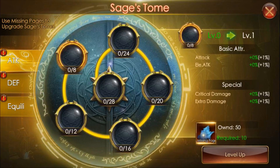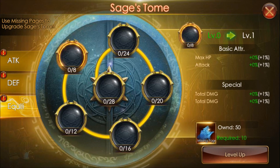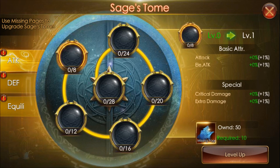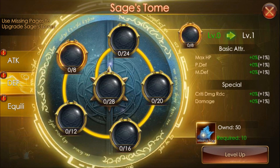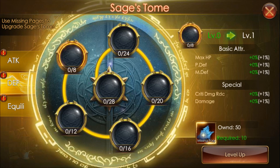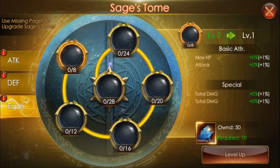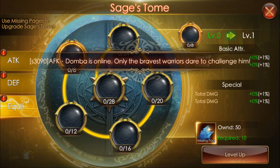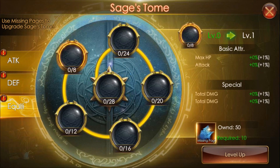For the Sage Dome, when you go in, there is one for Attack, Defense, and Equilibrium. Attack focuses more on offense, and Defense is more on passive defense like magic defense, crit deck, damage reduction and damage. For Equilibrium, I think it is to equalize the special attribute and some of your basic attributes.